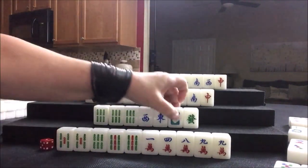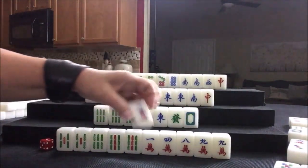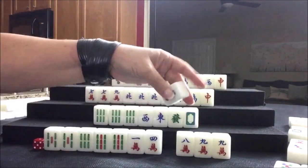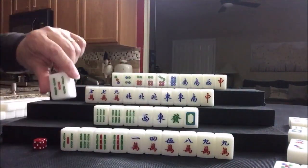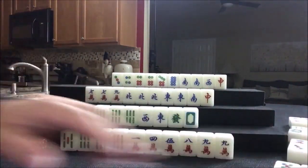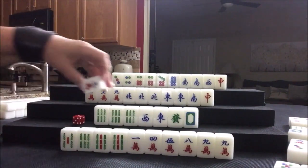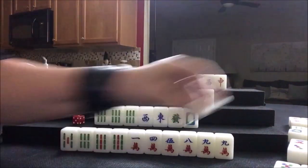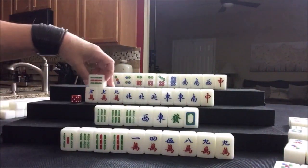We'll draw here — this will be a good discard. Finally we got a crack — thank goodness. Let's discard five bam. Nobody can take it — we got a pung here. Three crack — not helpful. Drawing nine bam, nobody can take it. East — not helpful. These all have potential; we don't really need any of these. Let's discard the red dragon and nobody can take it.